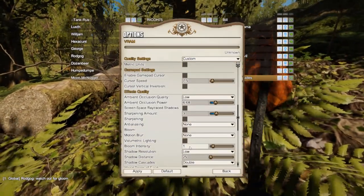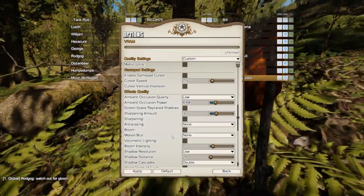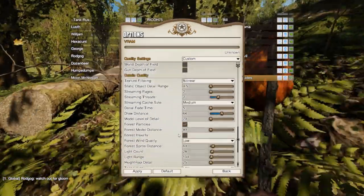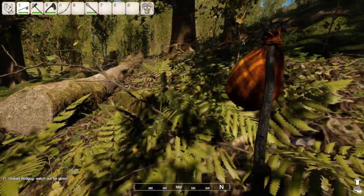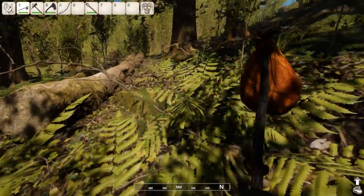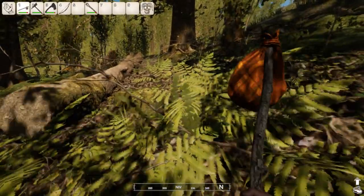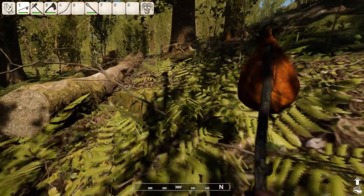Turn your ambient occlusion quality down, motion blur off obviously, bloom — and just basically take out incrementally things until it works for you. If I can get it running with a GTX 860M, you should be able to get it running with about everything that, as a graphics card, you should be more or less decent.